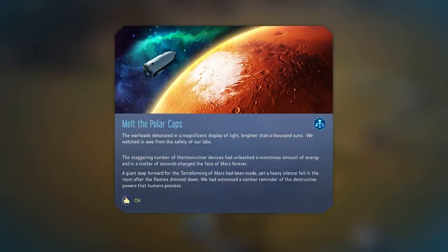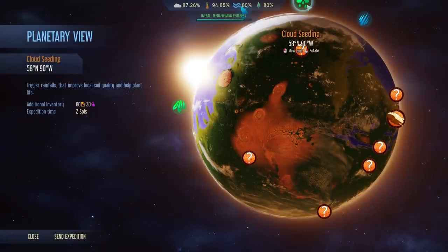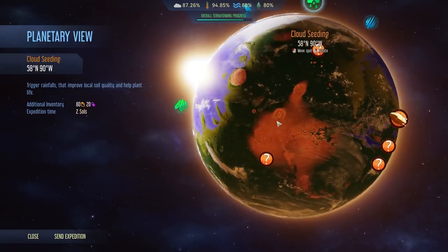As you progress with terraforming and increase soil quality, you'll get access to the last two global projects. Up here we have Cloud Seeding. To get vegetation on Mars you need to improve the soil quality, and that's exactly what this does — costing you quite a large amount of fuel, but overall this improves the soil quality so it allows you to plant more and more seeds.